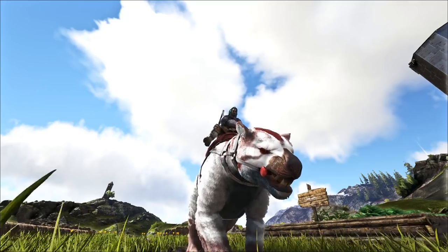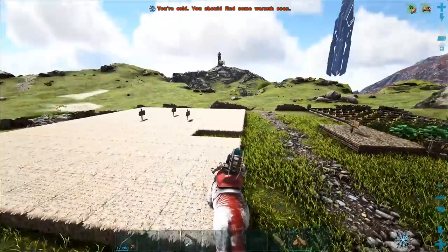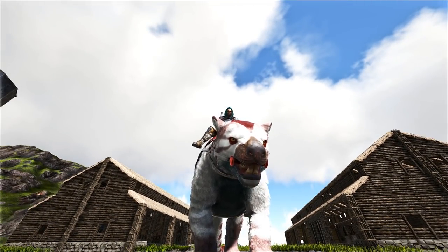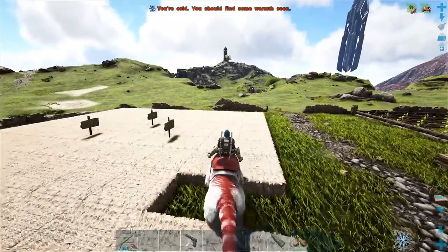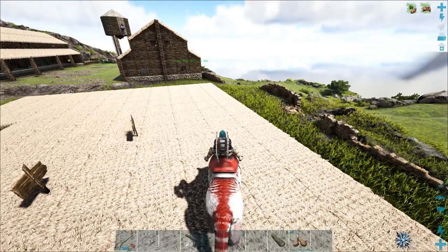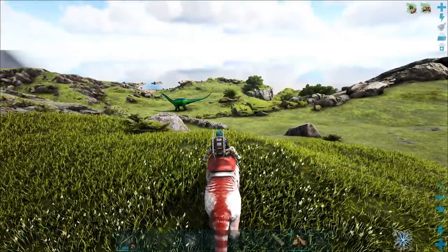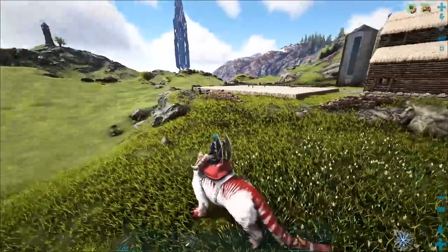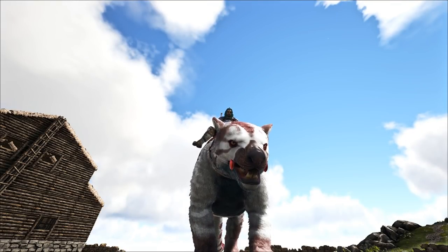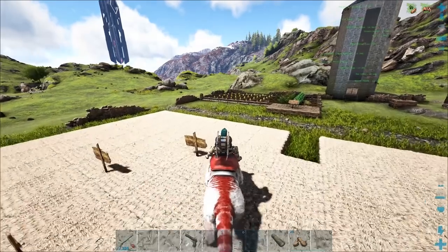Hey guys, welcome back to a brand new episode here on Ragnarok. Today we are going out to tame a horse. We already have Sherbert — Sherbert was the first horse we tamed back in episode 1 — but we're going to need an upgrade. I want to tame a couple of decent level horses, find the best stats between all of them, breed that into the ultimate horse, and then stack a ton of mutations for weight and maybe health as well. I want a really good horse for traveling: tanky and extremely good at carrying weight. That is the aim today.